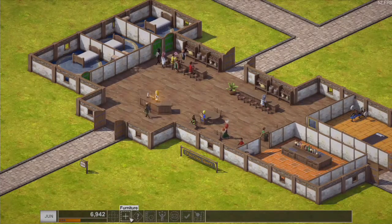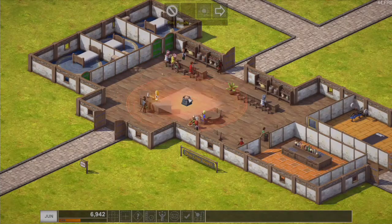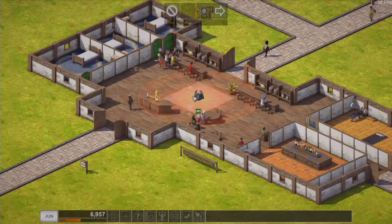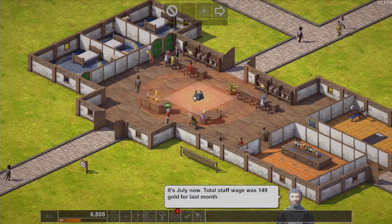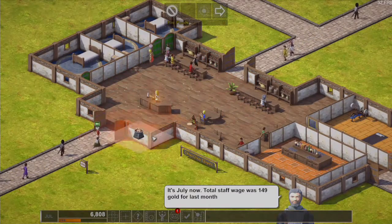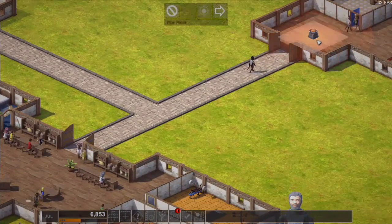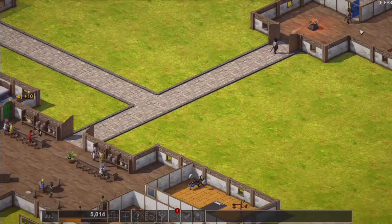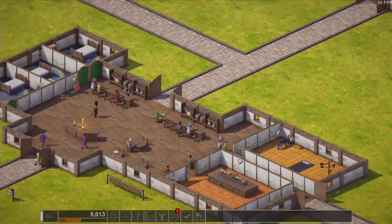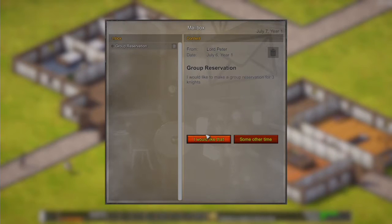We just need our reputation up, so furniture — let's get a fireplace, purchase that. We'll put it right in between these if we can... we can't. Where can we actually put this? We'll put it right there, just before you go into the toilet. I think that's to make them happy or something — happiness — not entirely sure.